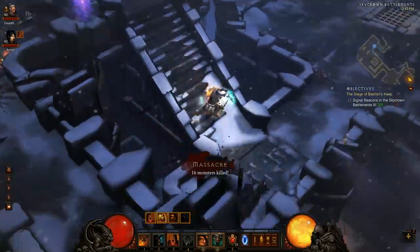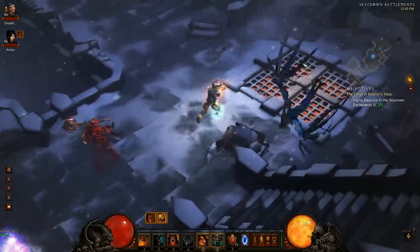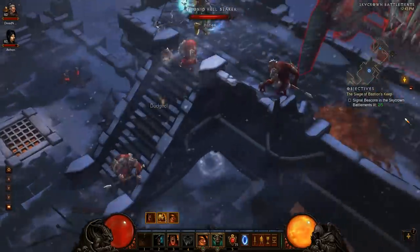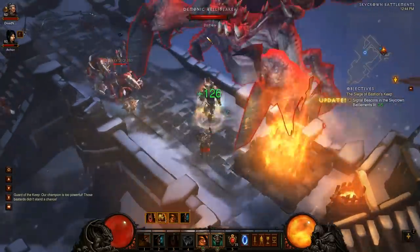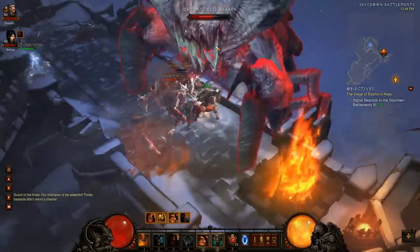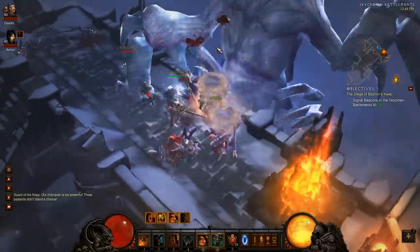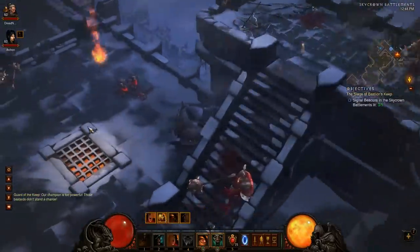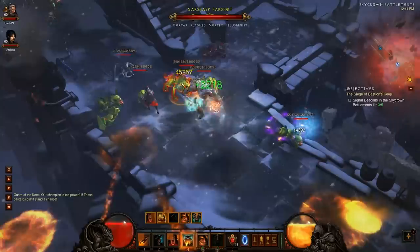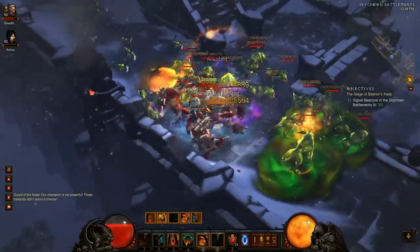You'll notice I'm dual wielding now instead of using a one-hander and a shield, and it's working out really well for me. But I don't recommend it for everyone — you need a certain amount of resist, Vitality, attack speed, and life on hit before it really becomes viable. Shields absorb so much damage with a 3-4k damage reduction and 20% or higher block chance, and you can get 70 all resist on them pretty easily. I'm really liking dual wield right now, but if you don't already have a strong defense it might not work as well for you.